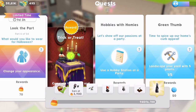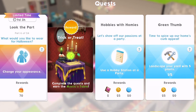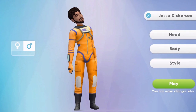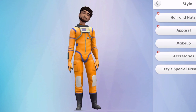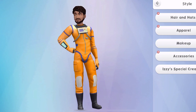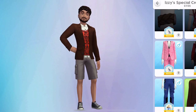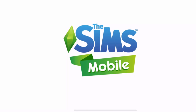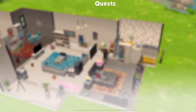Let's collect those rewards for part five. Part six: 'What would you like to wear for Halloween? Change your appearance.' So change appearance — he's got his astronaut outfit on. Let's stick that on. You can wear anything for now. Quest part complete — 70 candy corn.